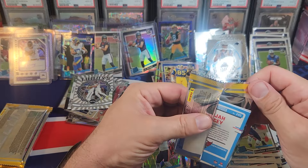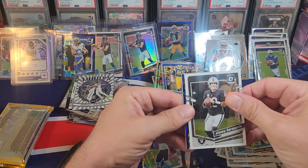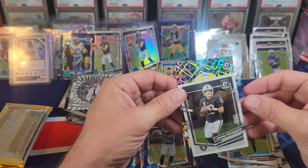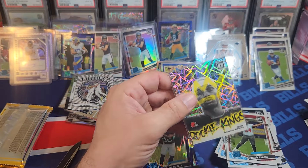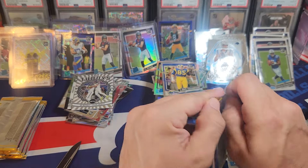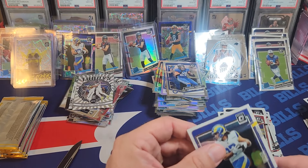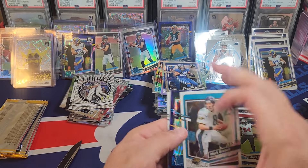We got a blue — let's think. Oh we got lasers — it's not a downtown, it's a Rookie Kings! Just give me a CJ... Levis. Worst one possible. What a piece of junk — a DTR Rookie Kings. I've pulled three DTR case hits. I pulled two DTRs before too. Come on — backup quarterbacks on case hits? This is insane.